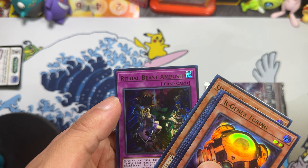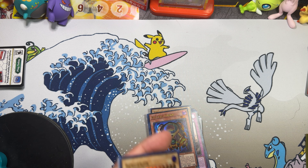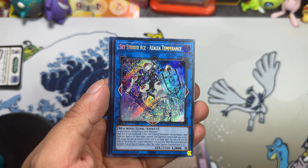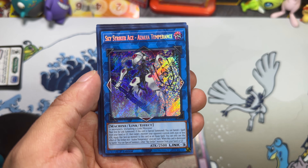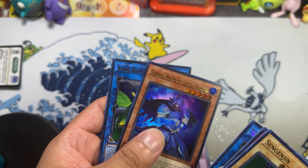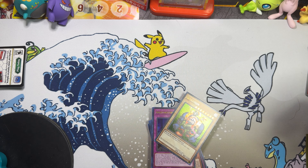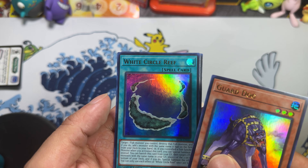Ritual Beast Ambush. Hopefully we can get some more nice pulls. Sky Striker Ace — I've never even seen this one. I wonder if Arnie needs this? Yeah, I think he might need it. Well, he hasn't played Yu-Gi-Oh in a year and a half, last pack, last magic — probably doesn't even know about it. Guard Dog — I was gonna say something else.